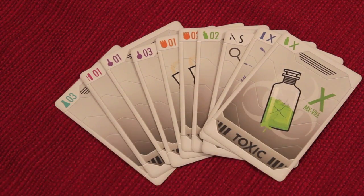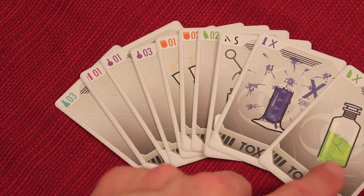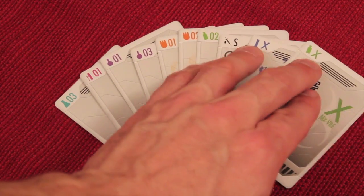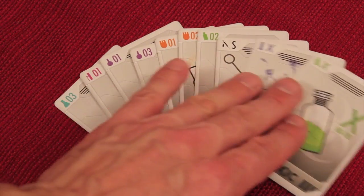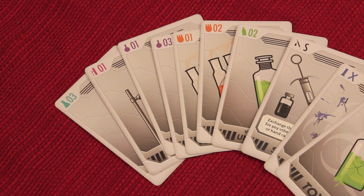In a three-player game, this might be my starting hand — you'd hold these secret from other players. I've got two different antidotes. Because I see these two antidotes, I know that these two colors are not the real antidote, because the true one was pulled out at the beginning. I've got one syringe — we'll talk about what that does later — and then I have some numbers of the different colored antidotes that are in the game.